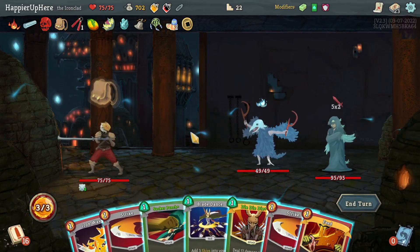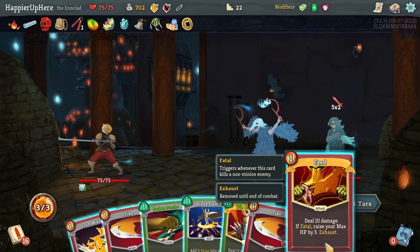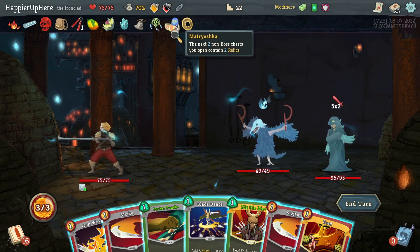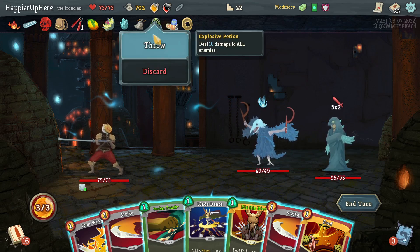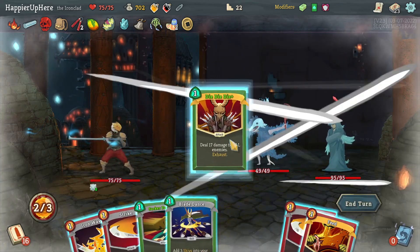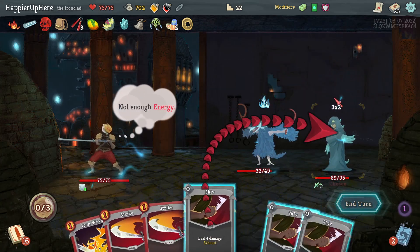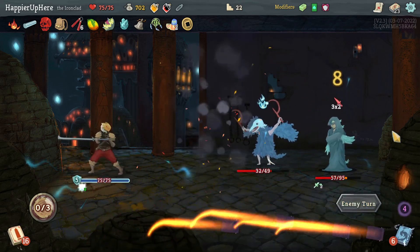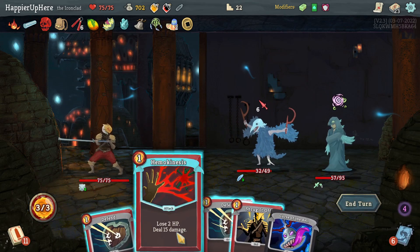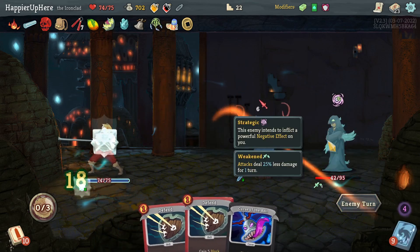Now if I see Feel No Pain that's not a bad pickup. Can I kill somebody somehow? Ten, 27, and this would be another 12, so that's 39. I shouldn't use potions for non-elite fights. Let's do Die Die Die, Sucker Punch so I don't take any damage, then Blade Dance and the shivs. I could have used the Explosive Potion to try to kill or get the Feed, but that potion will be better used for an elite fight.